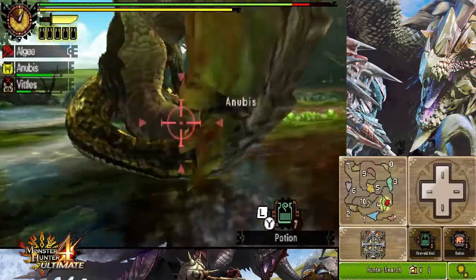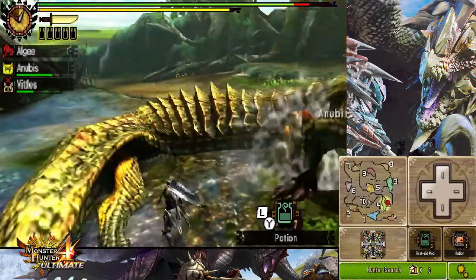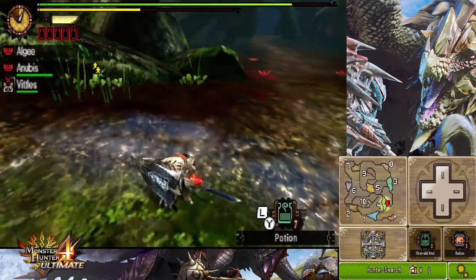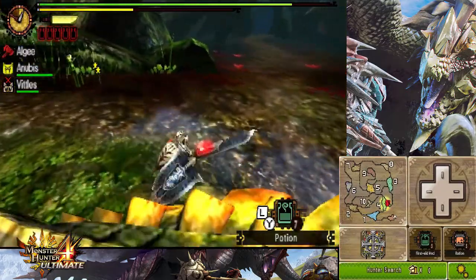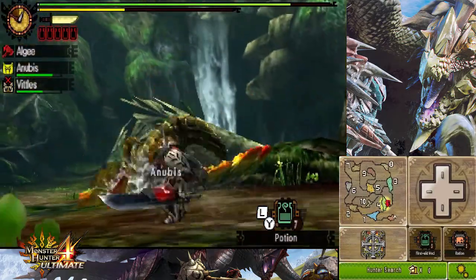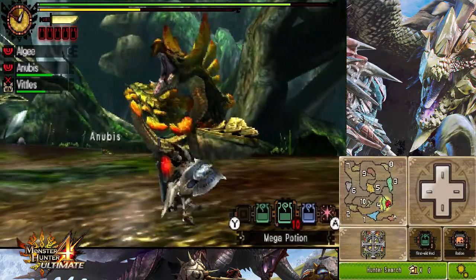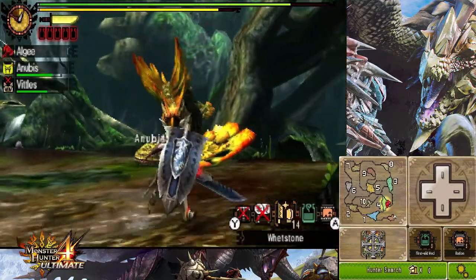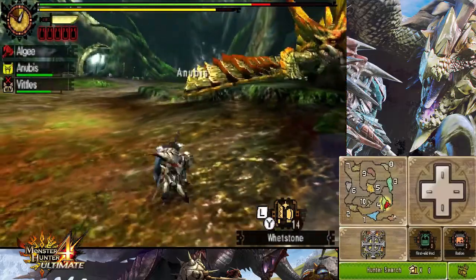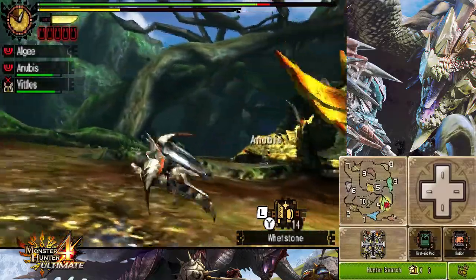Oh there you go, it's here now — take that! Let's not stay in front of him. That's a really big waste of a shot. There we go — and I forgot to sharpen my weapon. Maybe I should get away. I don't know where I am. Okay, maybe it will give me some time to use the whetstone before it attacks me again.